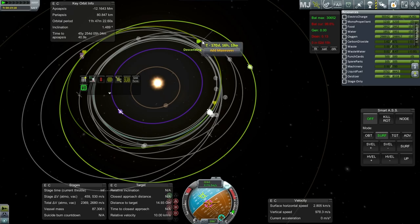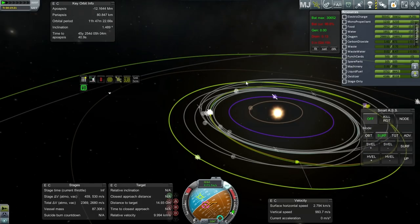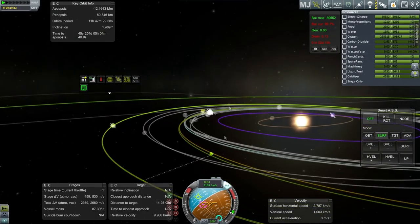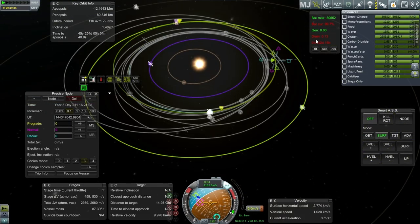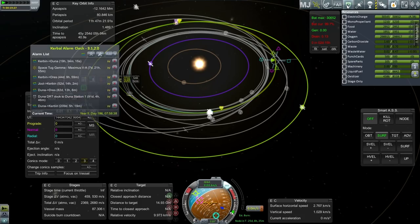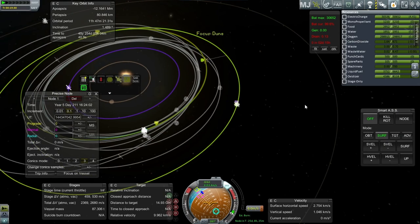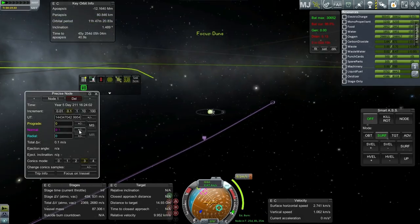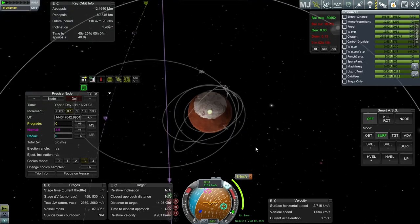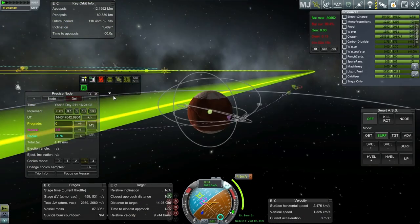Let me plot the mid-course plane change and then add that to the alarm clock. It's not in 170 days — I think that's the next orbit, or something. Yeah, 25 days. I'll add that to alarm clock — that might come before our Drez stuff, and it does. I'm totally ignoring that asteroid thing, by the way.